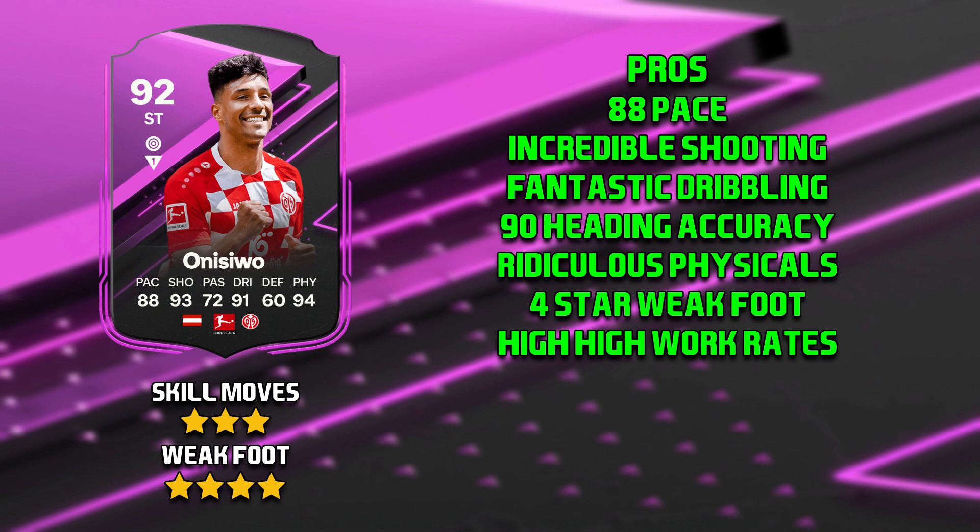He's got fantastic dribbling. His 75 agility and 71 balance really didn't seem to be an issue, and on top of that he has 95 reactions with a marksman. The 85 composure actually felt more like mid 90s. He's got 90 heading accuracy which helps as he's six foot two, and he also has 99 jumping and 99 strength with the marksman, which is why his physicals are just ridiculous.